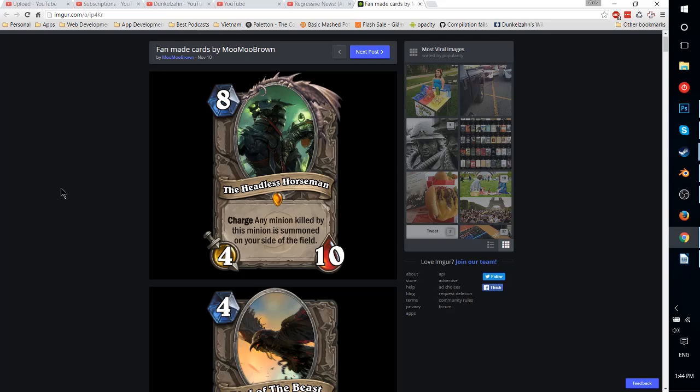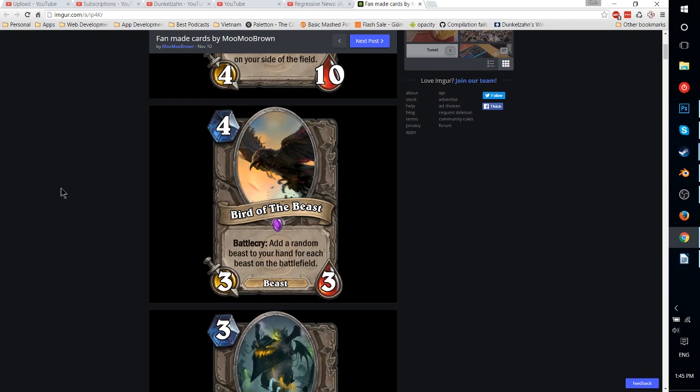This card is pretty damn strong. Imagine a scenario where you're going up against Ragnaros, you've already done some damage to it, or maybe you have a weapon in hand, and in conjunction with something else you use this — you kill the Ragnaros, you get a new legendary on your side of the field. Could be very strong, and even when running it into a big legendary, about 90% of cards won't one-shot this. Thinking of this like a Sylvanas that can trigger immediately because it has Charge makes this really strong, and it might be kind of scary for the game. Probably would go in almost every Control deck.